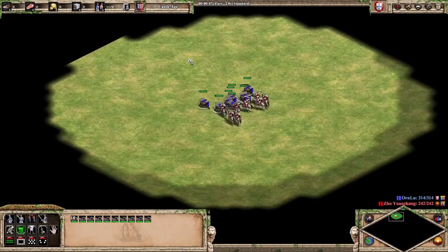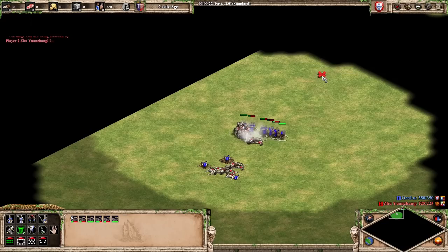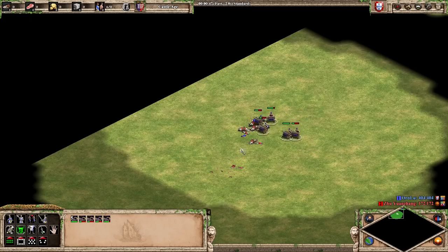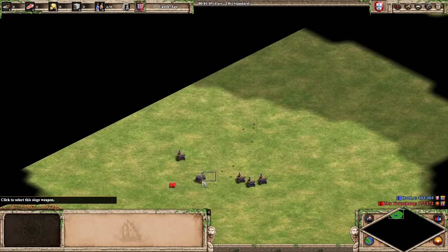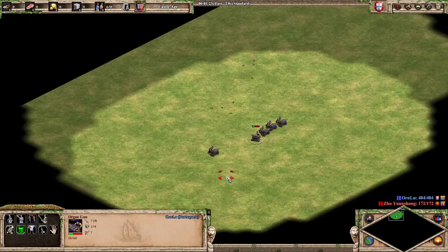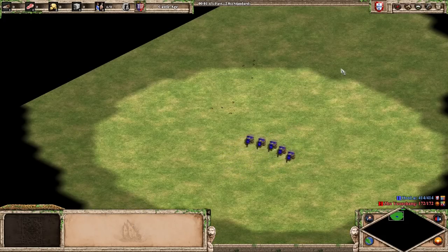Test number 2: 10 organ guns versus 10 knights. This should still be a pretty bad matchup - I haven't done any of these tests ahead of time. I lost half the organ guns at least. But if I had any sort of pikemen meat shield in front, that would still be pretty insane. And those knights had full upgrades - bloodlines, husbandry, plus 2 plus 2 - while organ guns benefit from no upgrades in the castle age. The unit is starting to look a lot better when the projectiles are actually dealing all of the intended damage.